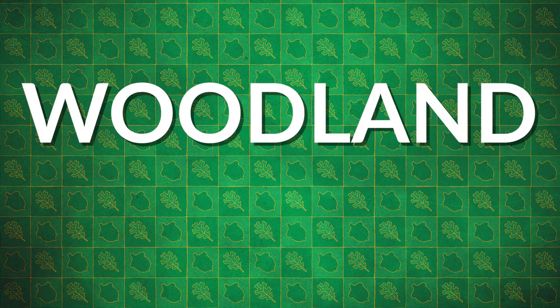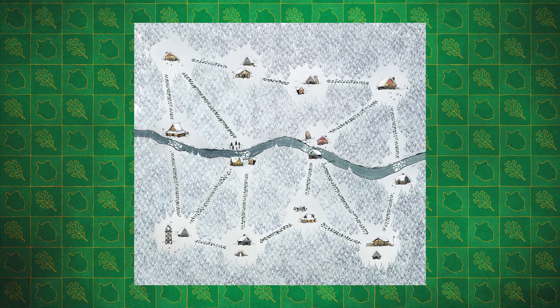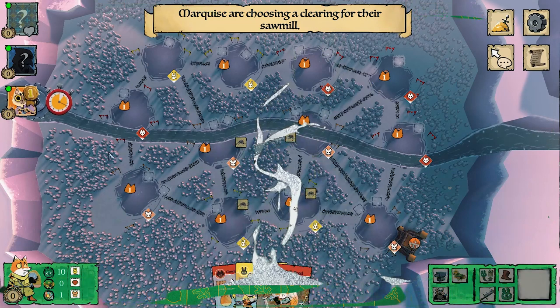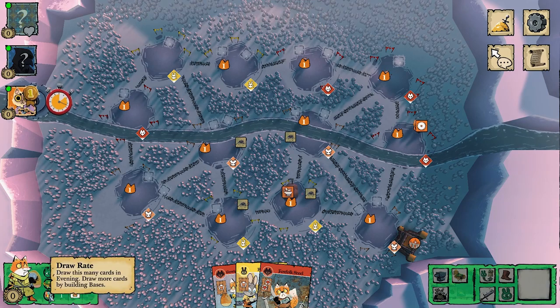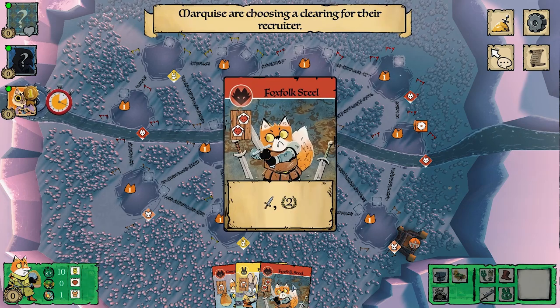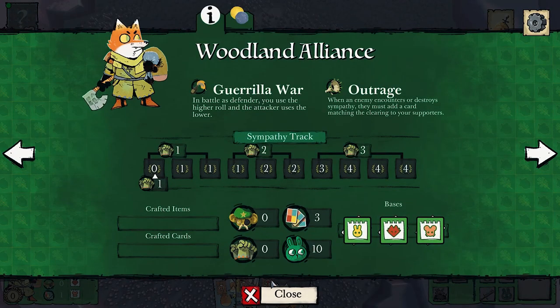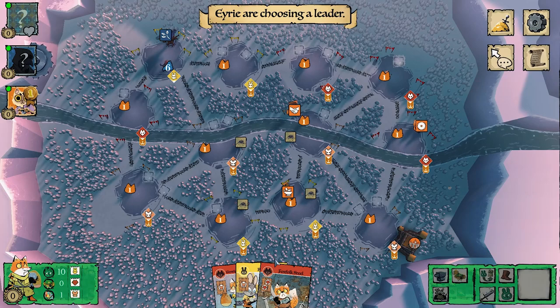Welcome to another Root gameplay where I'm going to be playing the Woodland Alliance, this time on the winter map. This was a game I played a few days ago. We've got the Marquise de Cat on the bottom, the Eerie popping up opposite to them, and we're going through the basic setup.